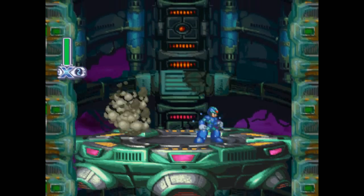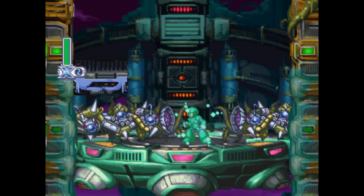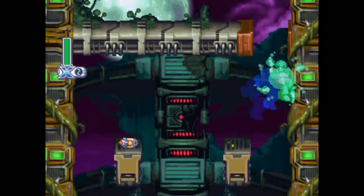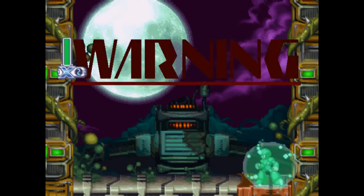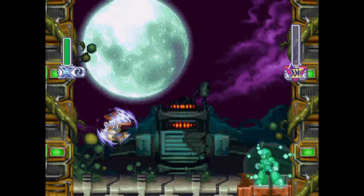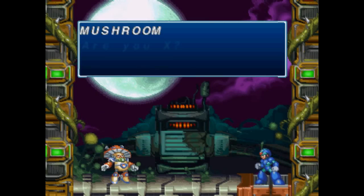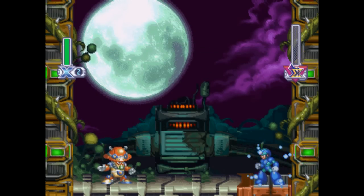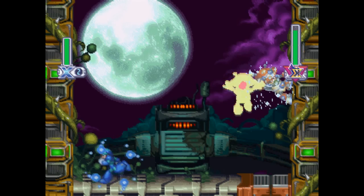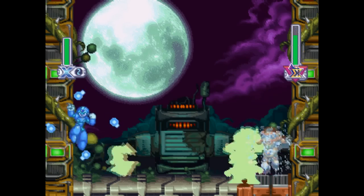As far as Split Mushroom goes, he's really only hard if you're using Zero because the contact damage is obviously the biggest danger in the fight, and with X you can just kind of cheese him from a distance. Also, the X Buster fires so quickly and he spends so much time in his first attack pattern that you can take him down well past half health before he actually starts using anything threatening.